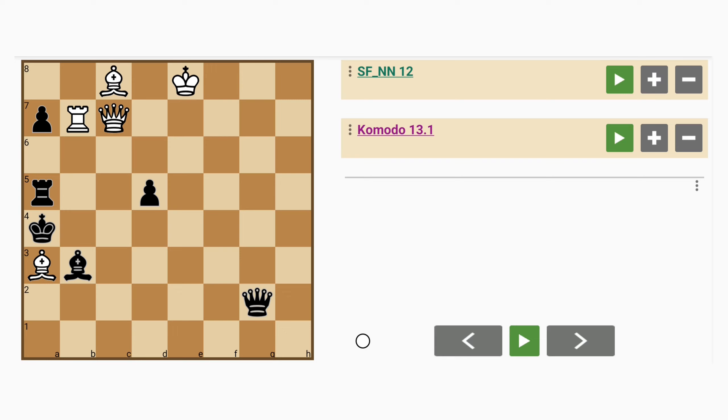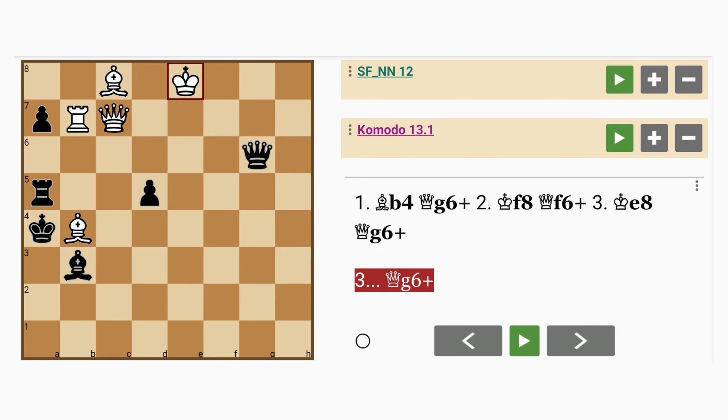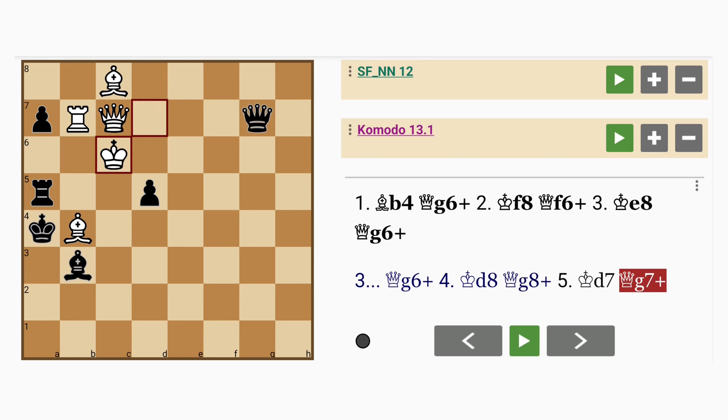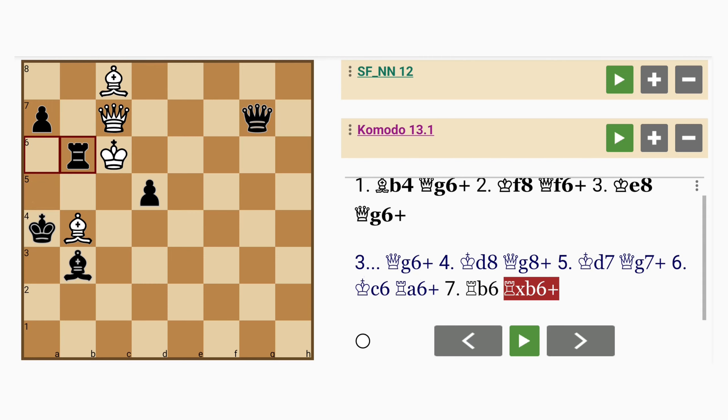The bishop on a3 is being threatened by the king, so maybe white should try to defend it with something like bishop to b4. The trouble with this is black will respond with queen to g6 check, king to f8, queen to f6 check, king to e8, queen to g6 check again. If king to d8, then queen to g8 check, king to d7, queen to g7 check. White is basically facing a perpetual check. If king to c6, rook to a6 check, rook to b6, rook captures b6 check, and white is in a lot of trouble.